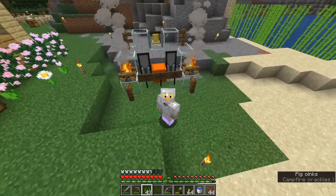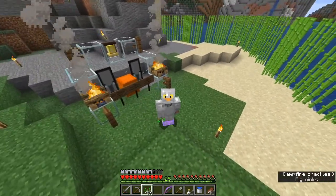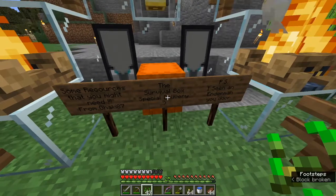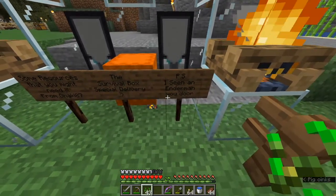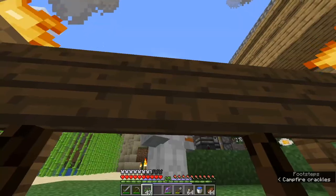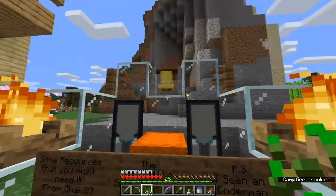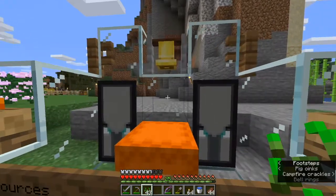We've got a couple banners and some fire, and a bell, and a shulker. Let's look at what we got. It says: some resources that you might need, from Jackie87. The survival box special delivery. P.S. I've seen the enderman and your door. I don't think the enderman has my door, but lovely bell.